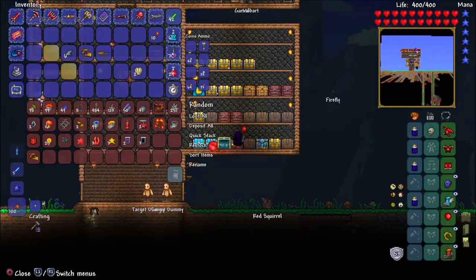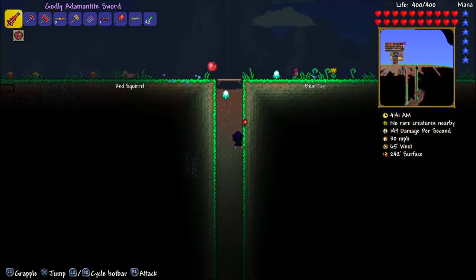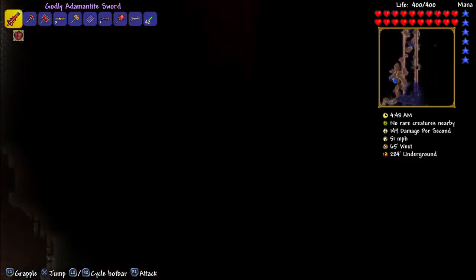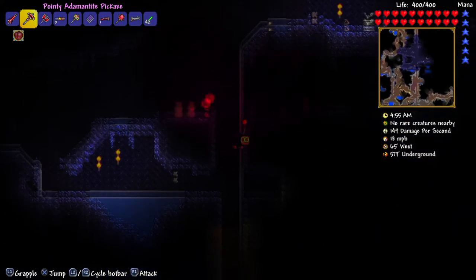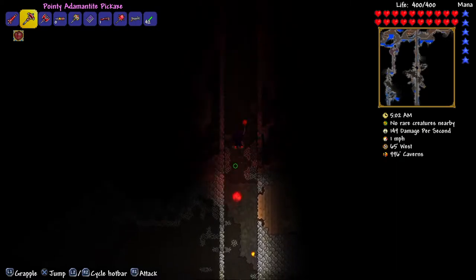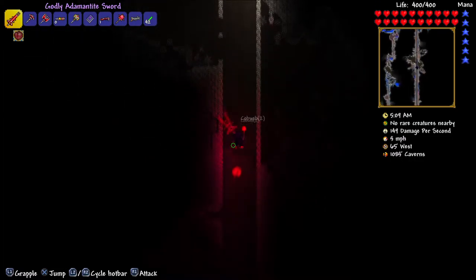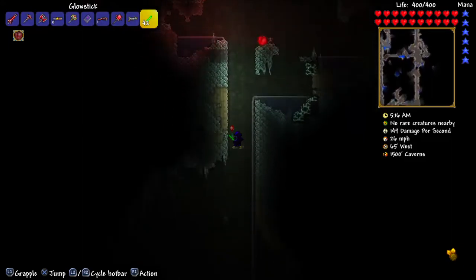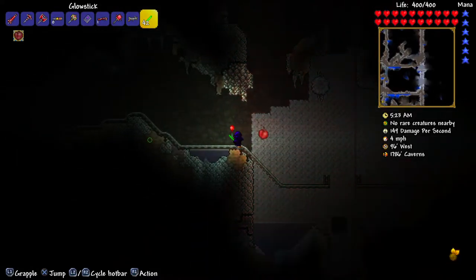It's weird how things spread out in this game. Let's just go down — I dug all this stuff out already. Where can I get soul of light? I know you can get soul of light where the crystals grow, but I'm not sure where that even is. Let me get rid of all this junk. I'm not going straight to hell, but I want to check out some other stuff. Do I have a mine cart?